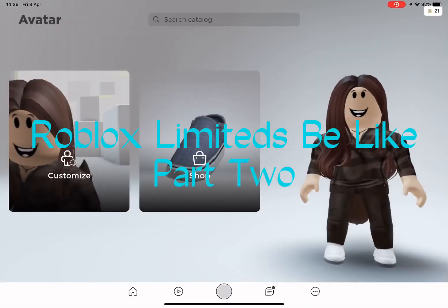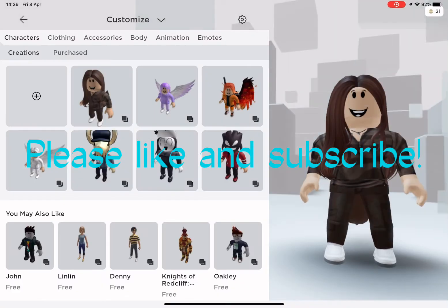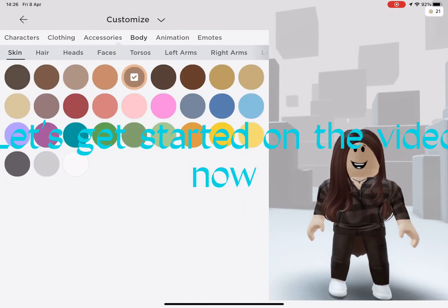Roblox limited speed-like, part 2. The theme is sky. Please like and subscribe, and watch part 1 if you didn't — I think it's going to be hard to find, so I'll put the link in my comment. Let's get started on the video.